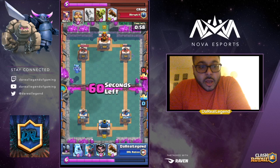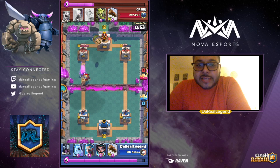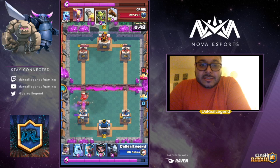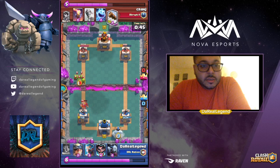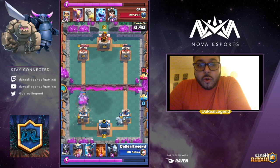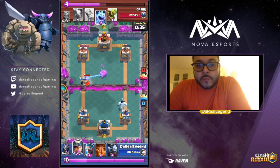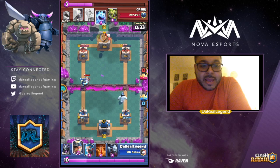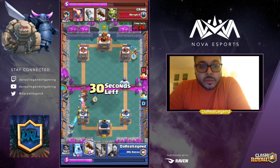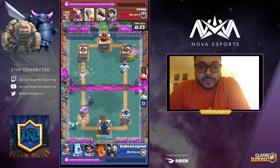You're going to use the Minion Horde to take out most cards on the field — it's what you'll use against Golems, Giants, PEKKAs, and Mega Knights. The Minion Horde is going to play a huge role. If someone Arrows the Minion Horde, you still have the Mega Minion and the E-Wiz to break things down, so you're okay in that sense. And again, use the Log to get those Goblin Barrels.